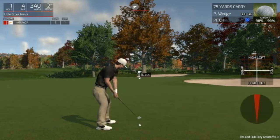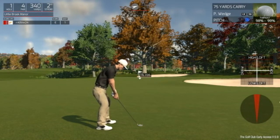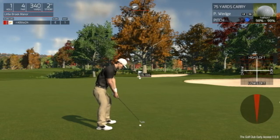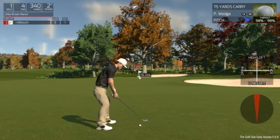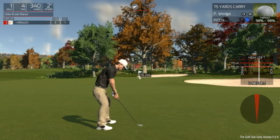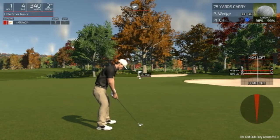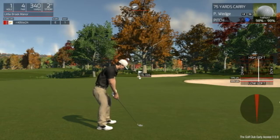In the shot modification menu, the circle there with the red triangle basically tells you how difficult the shot is — how precise you have to be with your swing. If you mess around with it, the thinner the triangle, the more precise you have to be with your shot.